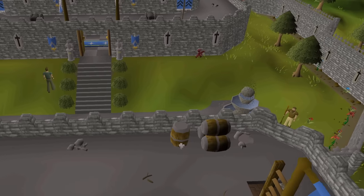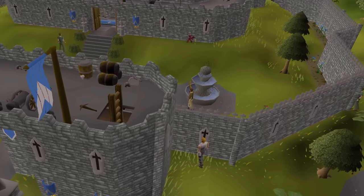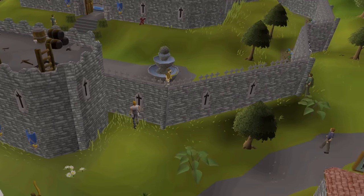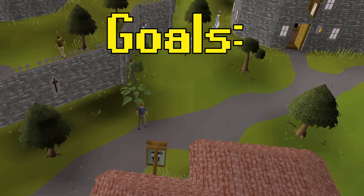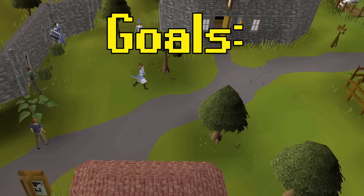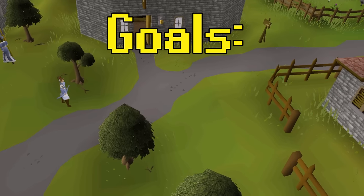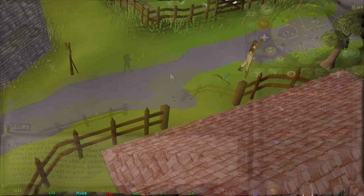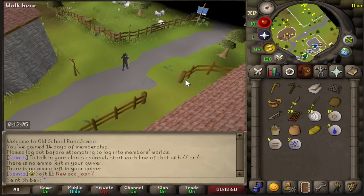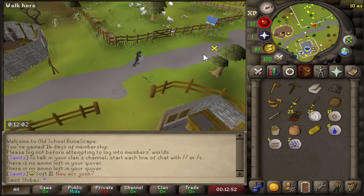First up is a level 3 skiller. I've chosen this as the first build to play because I have a lot of history with skillers - I'll talk about that a little later. First let's set some goals. There are three things that come to mind when I think of a good skiller: skill capes, fashionscape, and a good total level. The timer is already going and I need to achieve each of these goals before the clock hits 100 hours.